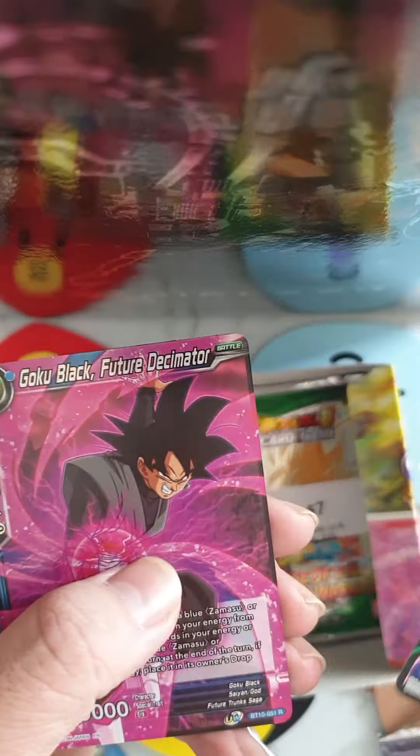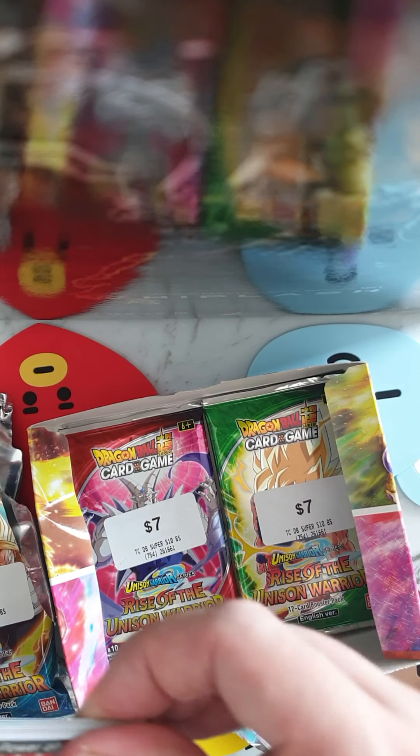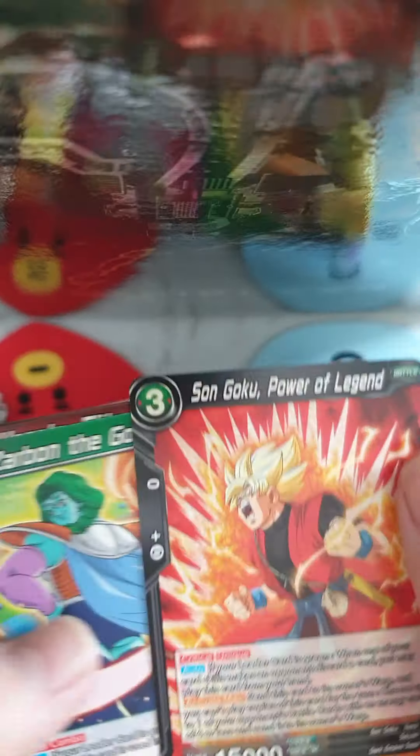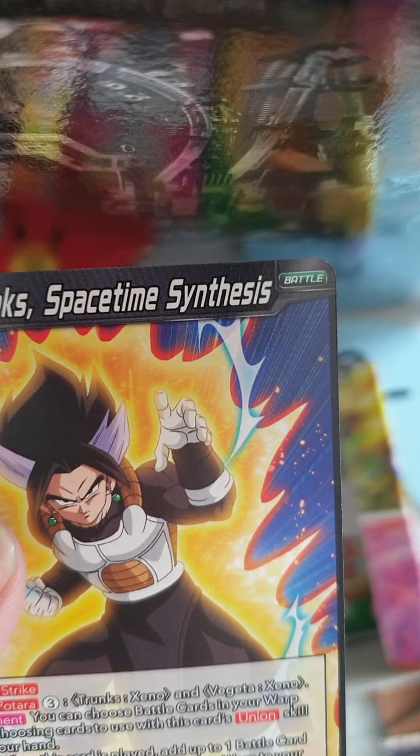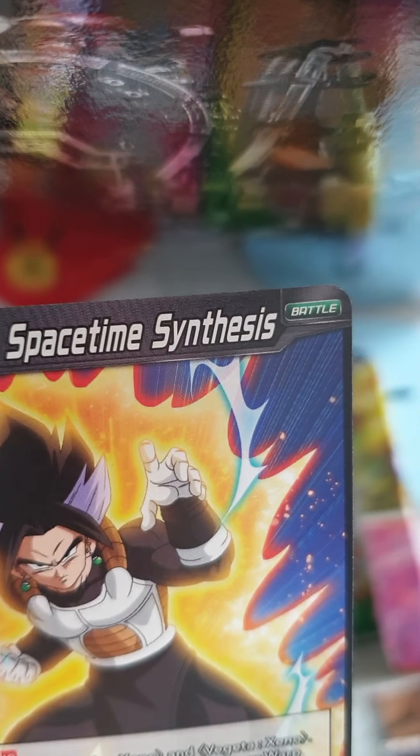Son Goku Black Future Decimator, and for the Rare we got Gohan and Skill Sharpen. Got a Foil, a common Unwaking Fusamatsu Divine Runebringer. And the Rare is another V-Jax Spacetime Sympathis. Alright, three more packs to go — wish me luck. Hope I get the Secret Rare at least.